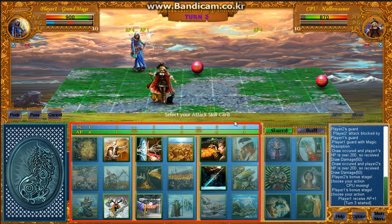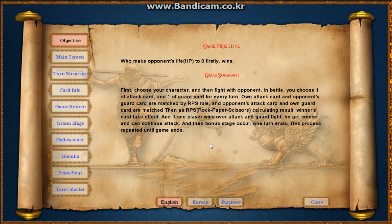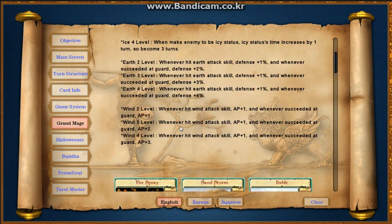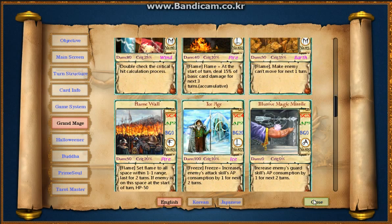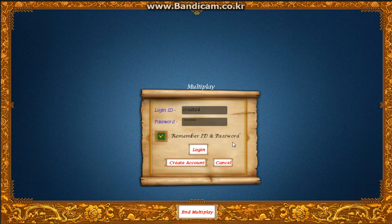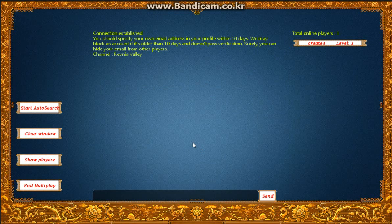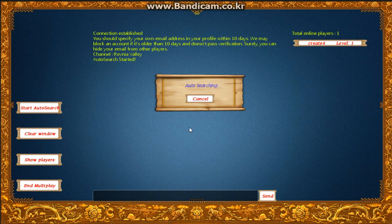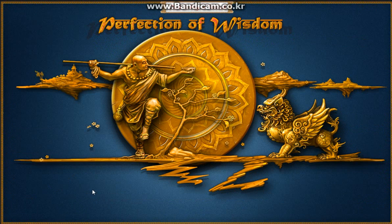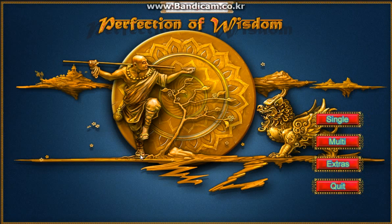This game's process is like this. Please take a look at the help section for more detailed descriptions of each character. You can also battle with other players over the internet in multiplayer mode. Visit the game's website at www.perfectionofwisdom.com, download the demo version, and play it now. Thanks for watching.